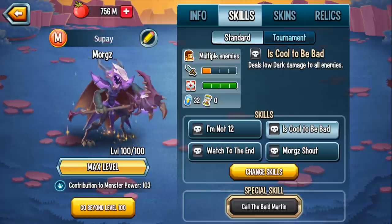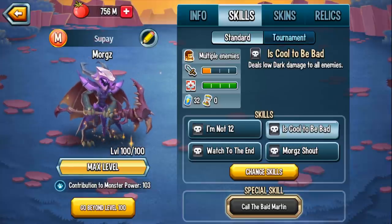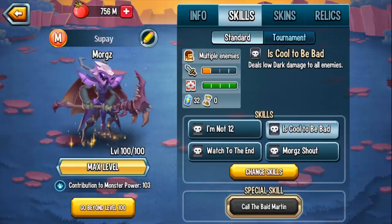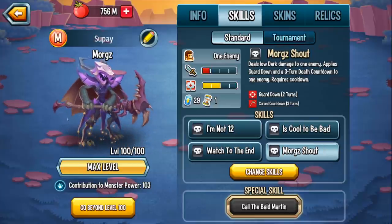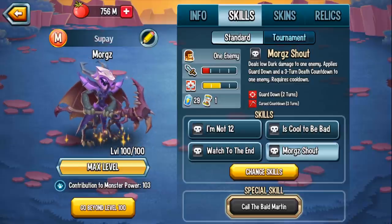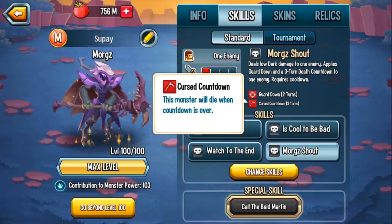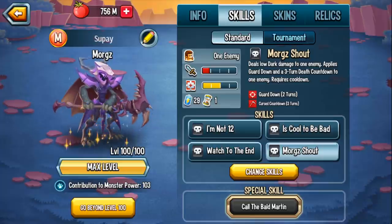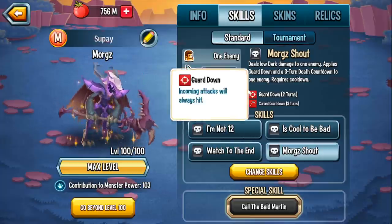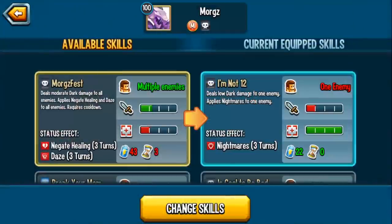"It's Cool to Be Bad" deals low dark damage to all enemies — zero cooldown is again the best part of this skill, and here is your AoE. The biggest advantage would be against a Hyperia, which is a mega taunt earth monster, although Hyperia might be able to blast back because it has damage mirror — so be careful with that. "Morgz's Shout" deals low dark damage to an enemy, applies guard down and 3-turn death countdown. I get that they're going with the death countdown mechanic and he does look like a reaper — he has a really cool monster design. But with that being said, I'm not a big fan of the death countdown mechanic. The guard down however I am a fan of — future attacks will always land on whatever monster has guard down.